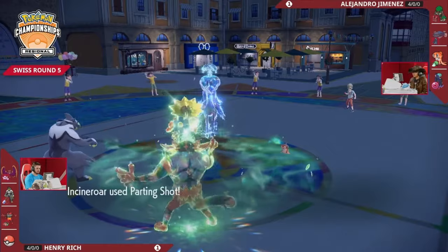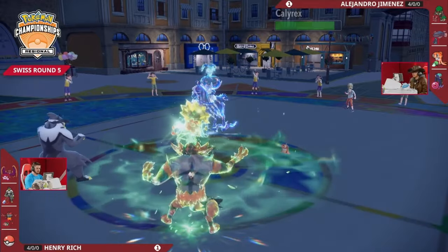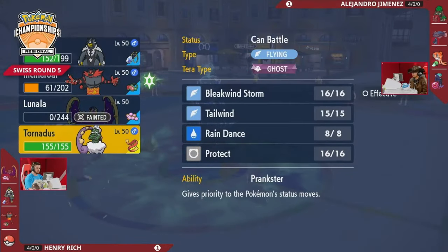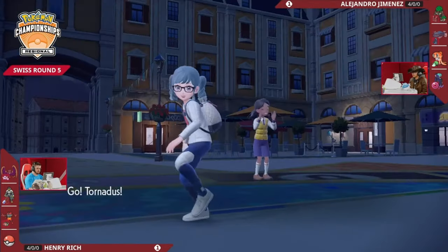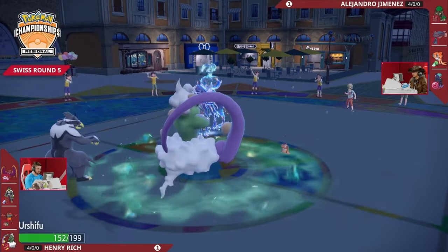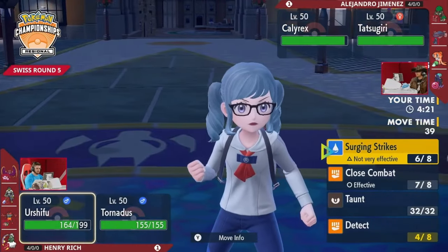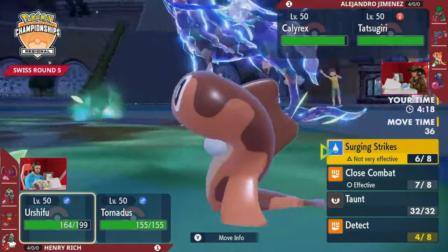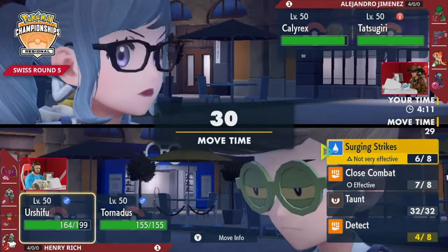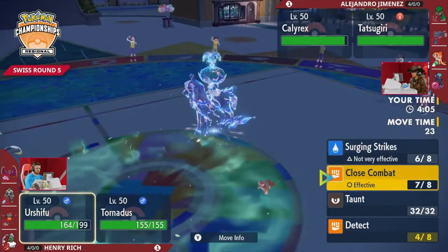A Parting Shot should now come out to mitigate how much damage is coming from Calyrex Shadow Rider - it starts to look a little different than when it had a Grim Nasel boost a second ago. The Parting Shot also lets Tornadus come back on the field with Tailwind in Henry's favor. Urshifu should be faster than Calyrex Shadow Rider and able to threaten a Close Combat, but switching Rillaboom in to take the Close Combat has been spent already - Rillaboom coming back in would just go down to another Close Combat. This feels like Henry's opportunity to go on the attack and find damage into Calyrex under speed control.